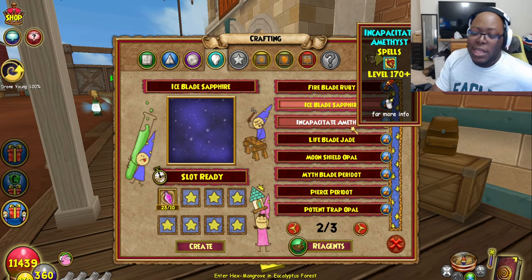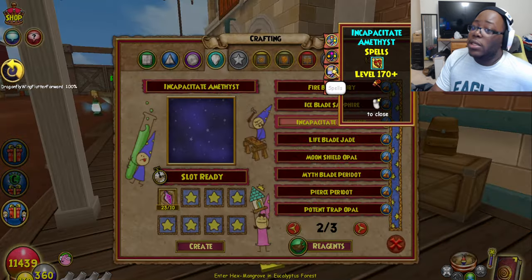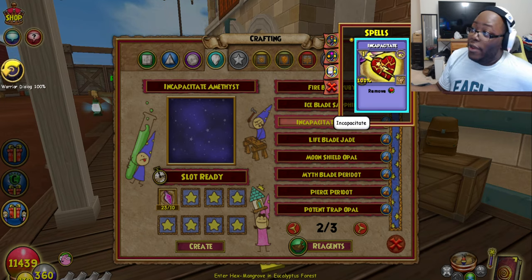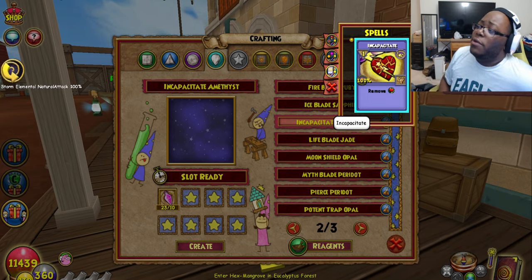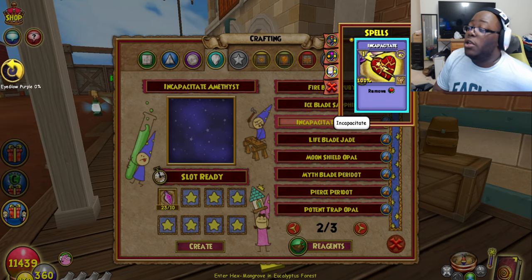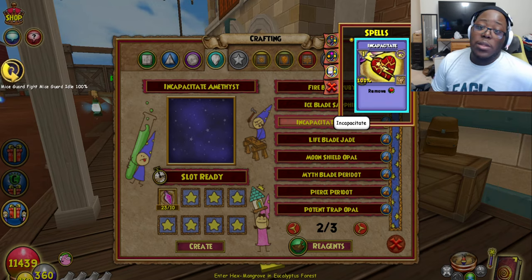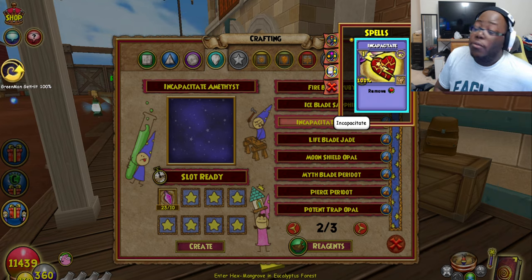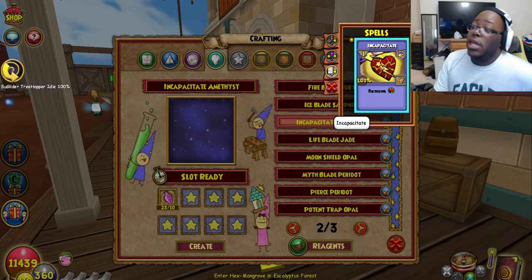The Incapacitate Amethyst is interesting, and I'm not sure if this is a glitch or if this is what it's supposed to be. It looks like a healing current but it's actually called Incapacitate — it removes that healing over time. I personally want to use it. It definitely would be interesting in advanced content because it's not PvP banned or anything, and it only takes one pip and apparently has 100% accuracy. So yeah, it's basically a HoT removal — definitely worth a shot.